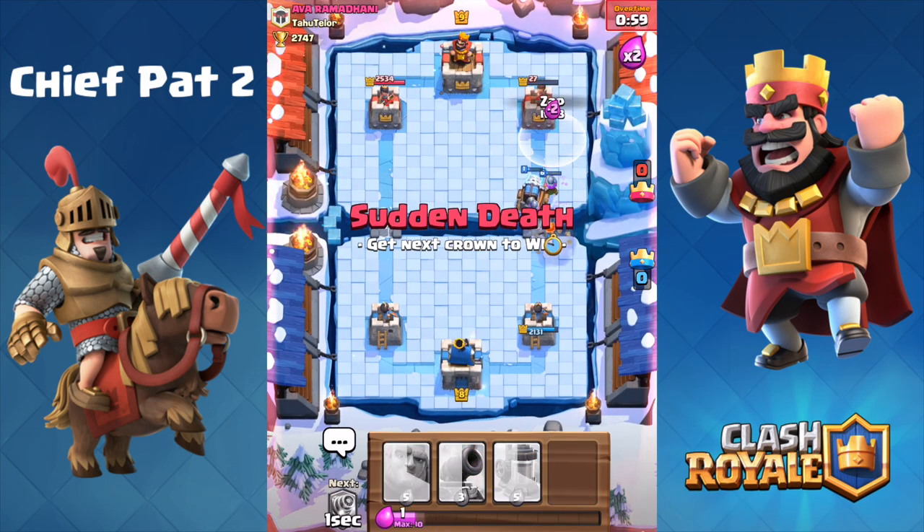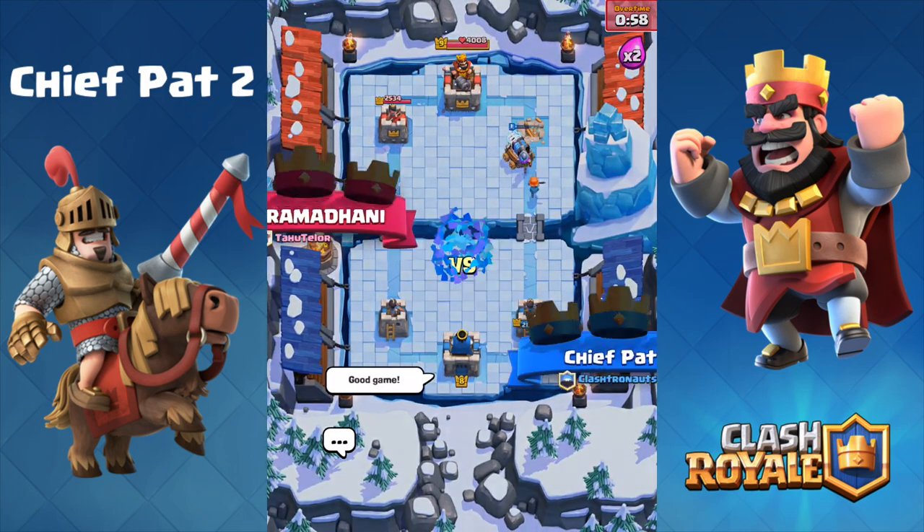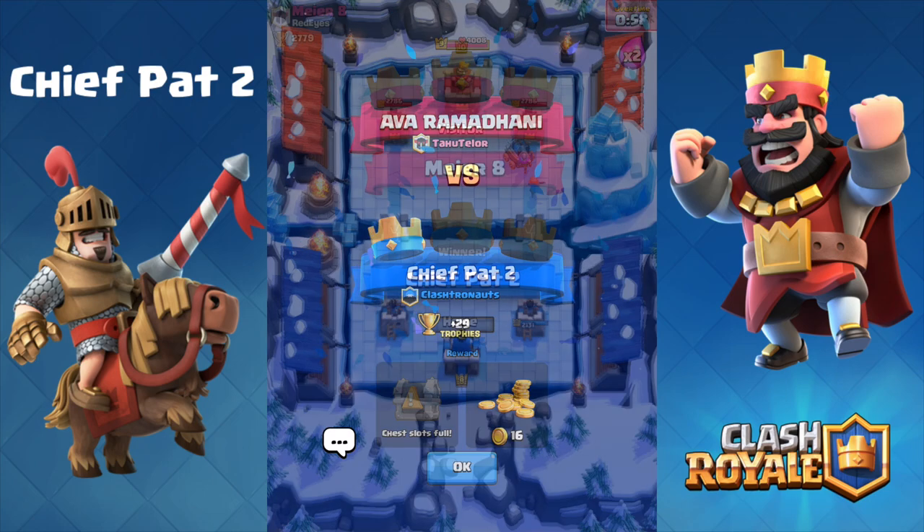Finally, finally, finally — we're going to make our way to the tower and wrap up this game. Good game to my opponent, another fellow Sparky player, but we're going to take the victory. That's one crown to zero.